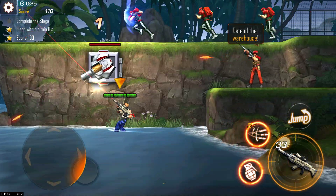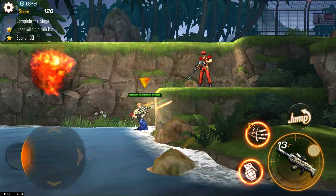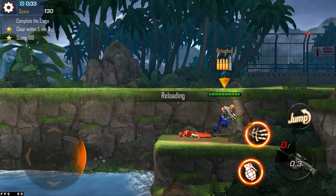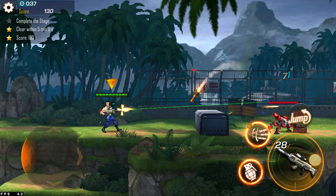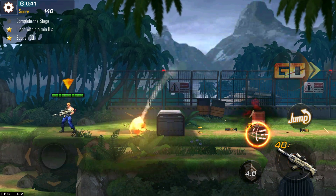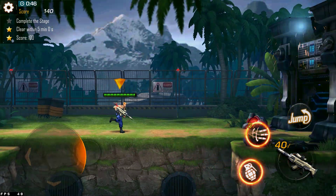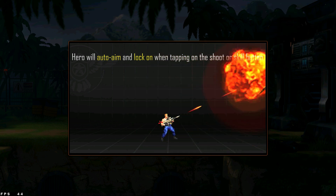Drive the warehouse! Hero will auto aim and lock on when tapping on the skill button.